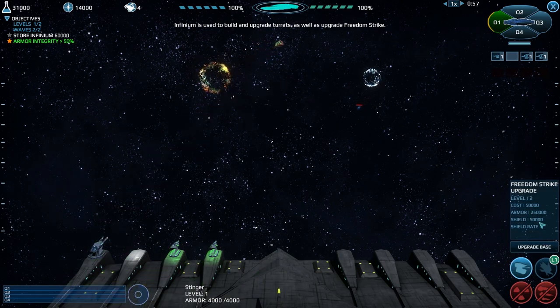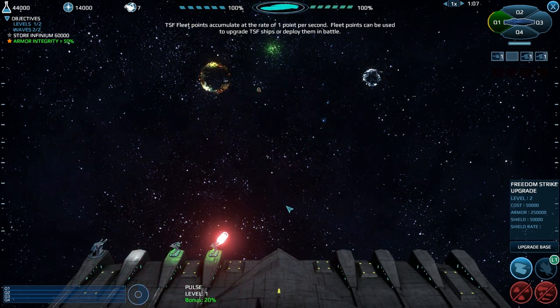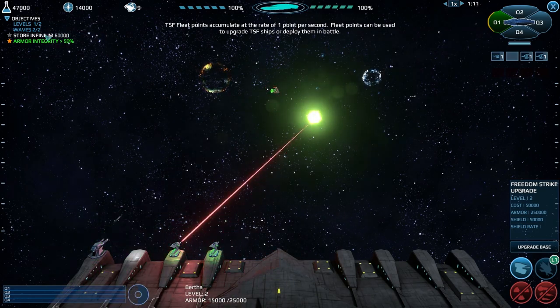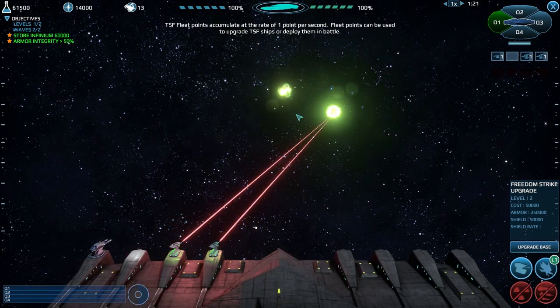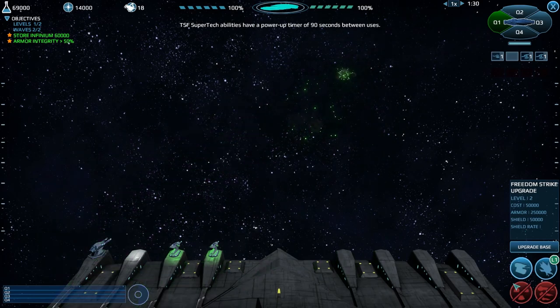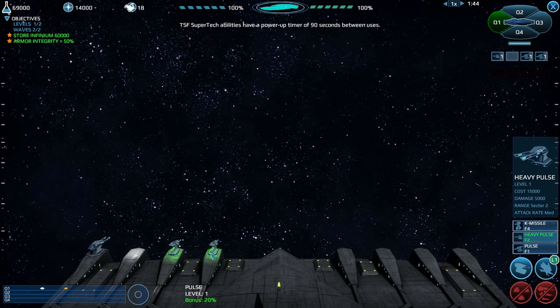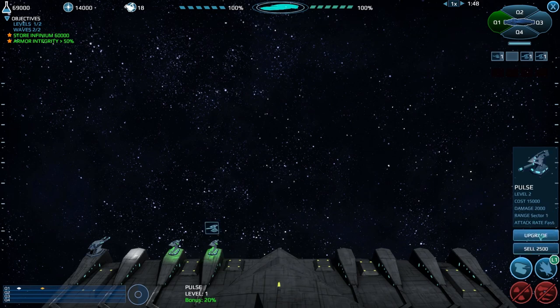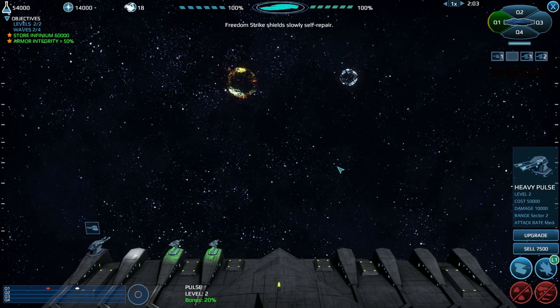I'm wondering if the upgrades stay or you need to redo them - that'll be something we find out. That's wave two of two already. So I'm just not gonna spend any more money. There's a powered up timer of 90 seconds. Just upgrade that - so that's level three, that's level two. You place more next to them and it automatically increases the level, which is pretty cool.